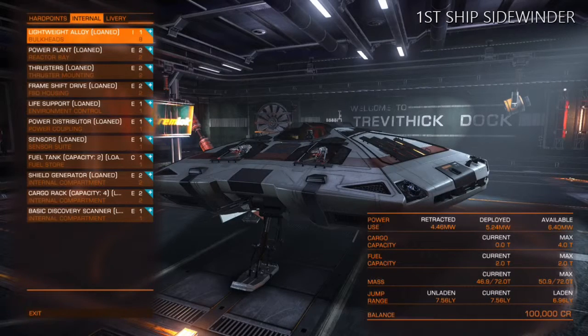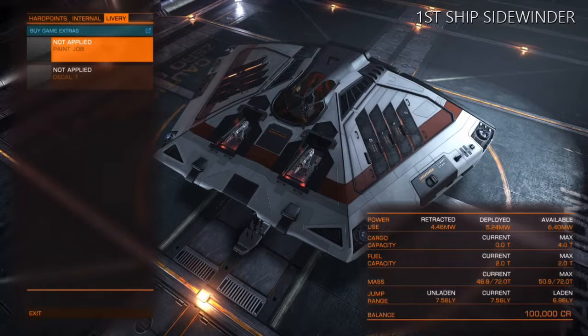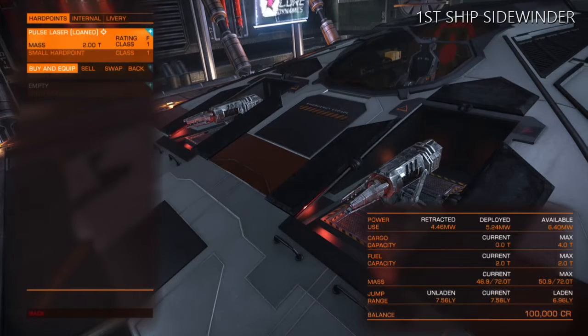Thanks for all your following on Twitch, I really do appreciate it. This is my first ship that I actually got on Elite Dangerous. It's called the Sidewinder. It's the starter ship that everybody will receive upon starting out in the new universe. I'm just going to show you guys a little preview of it — there it is, check it out.